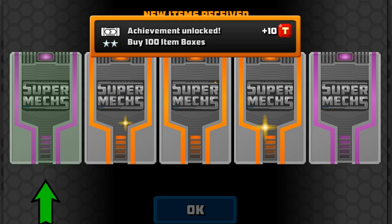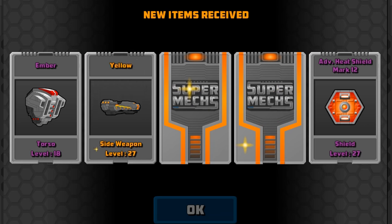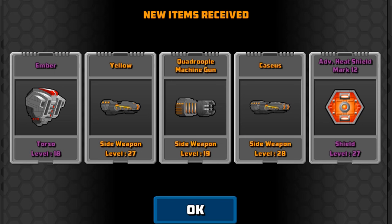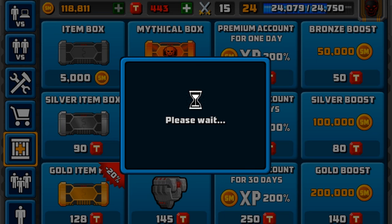My cold is getting better but it's still there. We have opened 100 item boxes now. Let's open these two epics and three legendaries: we've got the Ember, Advanced Shield Yellow, Cesus, and the Quadruple Machine Gun. That looks quite weird, but I'm quite happy we're getting a nice selection of things today.